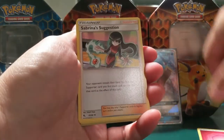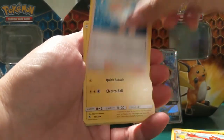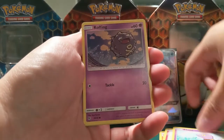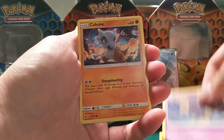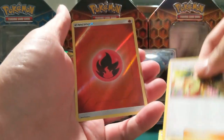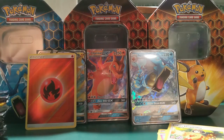Fairy Energy, Spring's Suggestion, Charmeleon, Misty's Determination, Pikachu, Jigglypuff, Koffing — the lighting is terrible — Cubone, Erica's Hospitality, and then a Fire Energy which is a reverse. Not terrible.